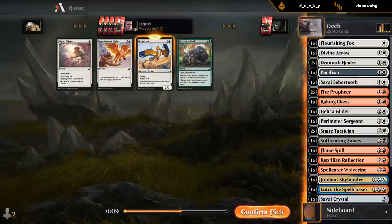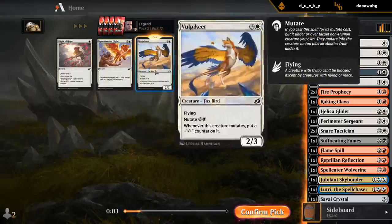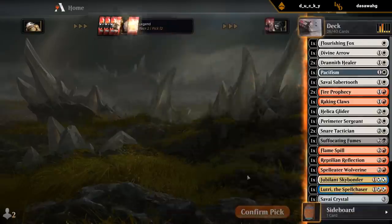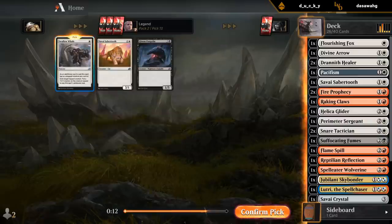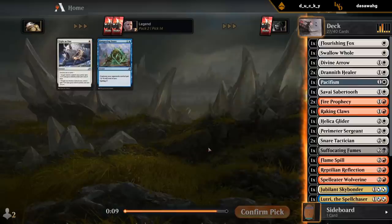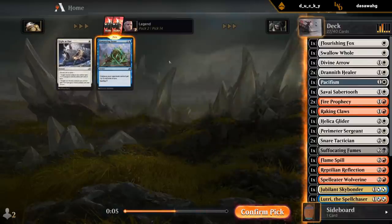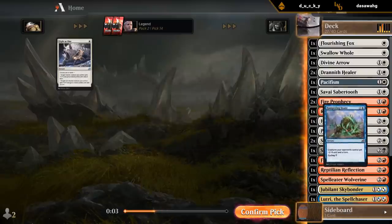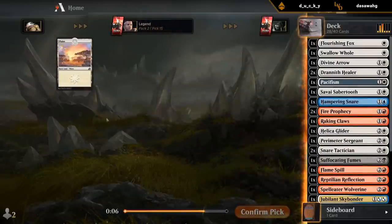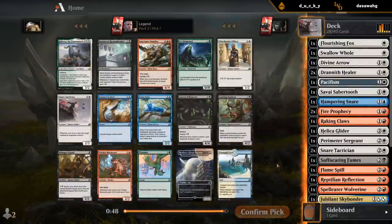I don't know if I'll play Vulpikeet since we don't have many good mutate targets, but it probably doesn't make the cut either way. The Swallow Hole wheeled and no one's drafting White. Let's take the Snare. Two-mana cycling is a little different from one-mana cycling, so hopefully we can find a couple more one-mana cyclers in the last pack.